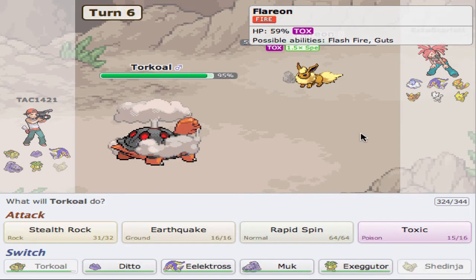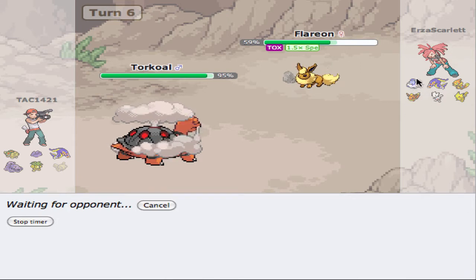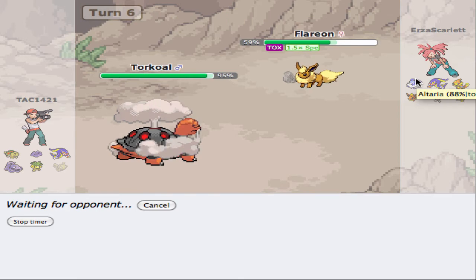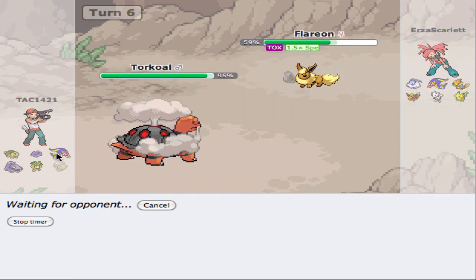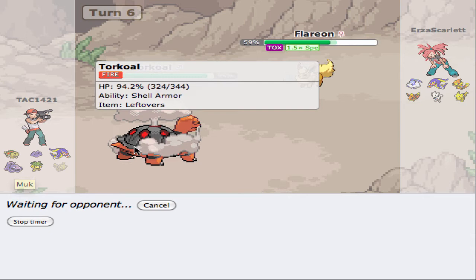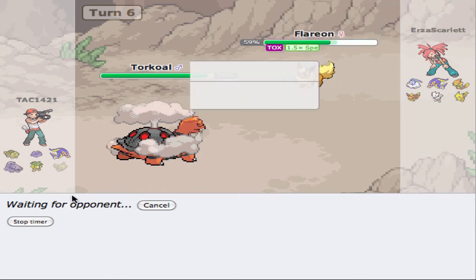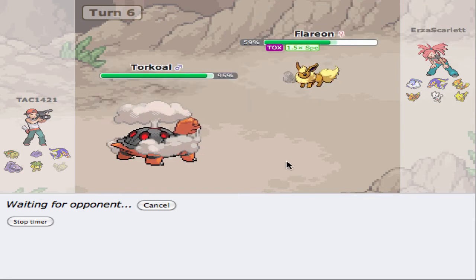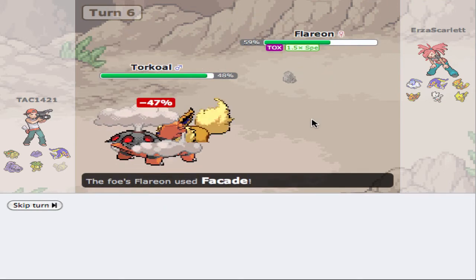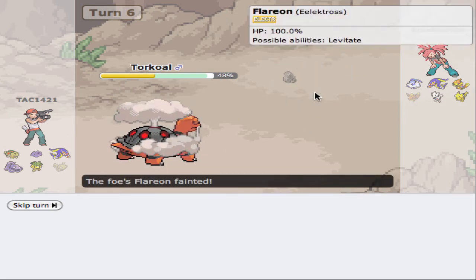I think the best thing to do is just Earthquake. If he goes back into Altaria, that's fine — I'll just switch out into something else, probably Muk. We could double switch here, but I'd rather just play it safe. If he stays in and we go into Muk, then we're in trouble. We do live the Facade pretty well, and we knock him out with an Earthquake. Good — glad we didn't try to over-predict that.